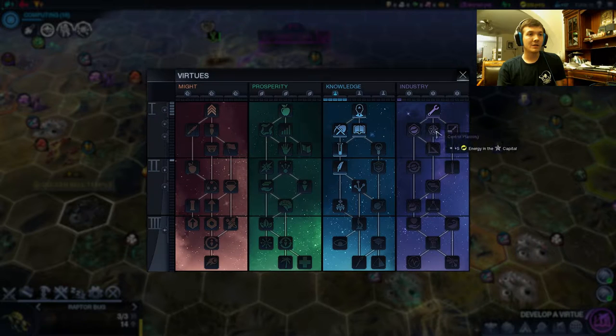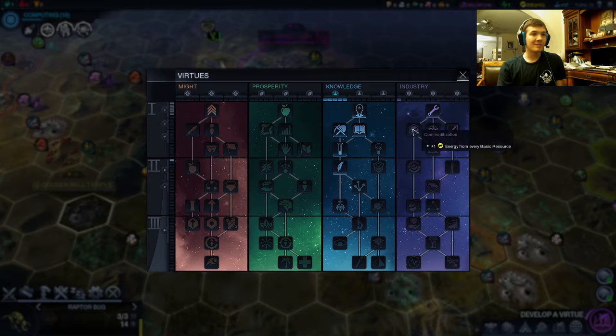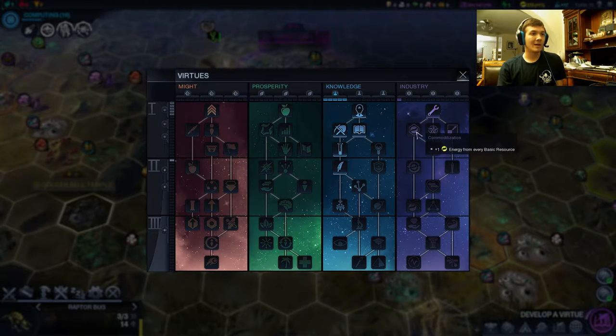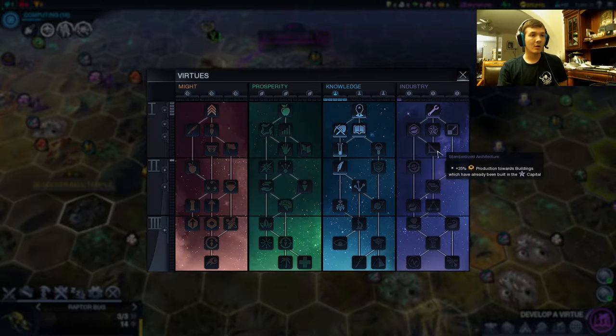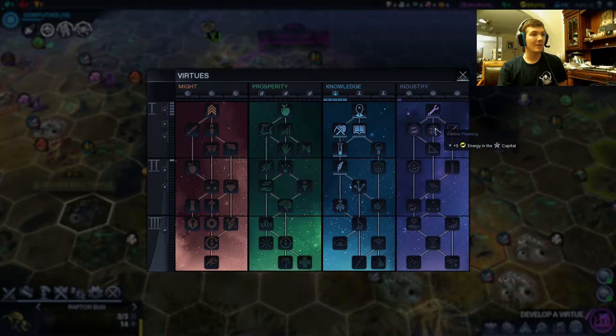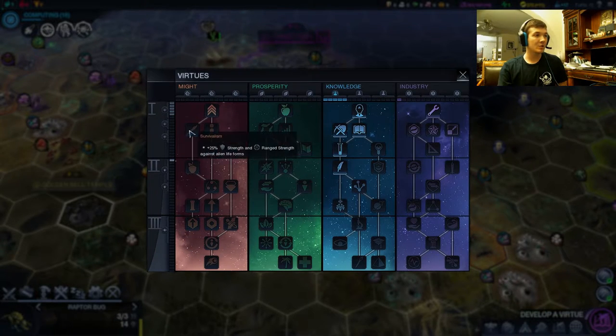The choice with the next virtue we pick up — we also got culture from that quest decision — we'll actually unlock another free virtue. So we can actually do two in industry right now. We could go with plus one energy from basic resources and investment — that would be pretty darn good. Or we could gun it down to standardized architecture, which can help out our new cities but they're not gonna be up for a while. So maybe central planning and commoditization are the best choices.